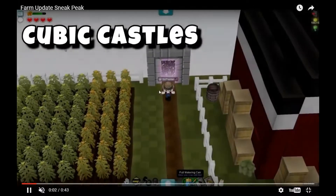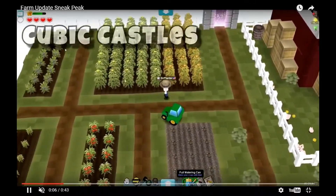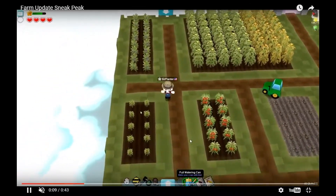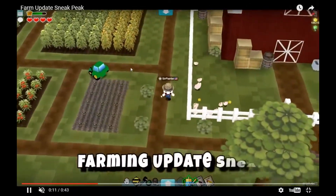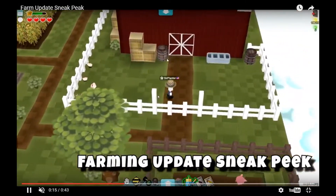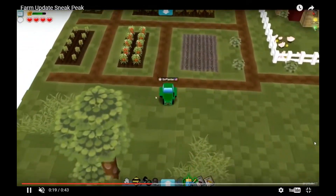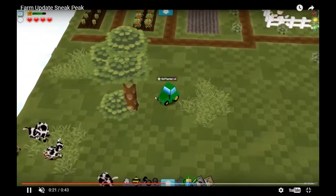And you see there is the farm set. There are the crops — the seeds that are already planted and the crops that are fully grown. The tractor. The chickens. The new blocks. The new soil blocks over there. And the pigs were just here. And there are the cows.